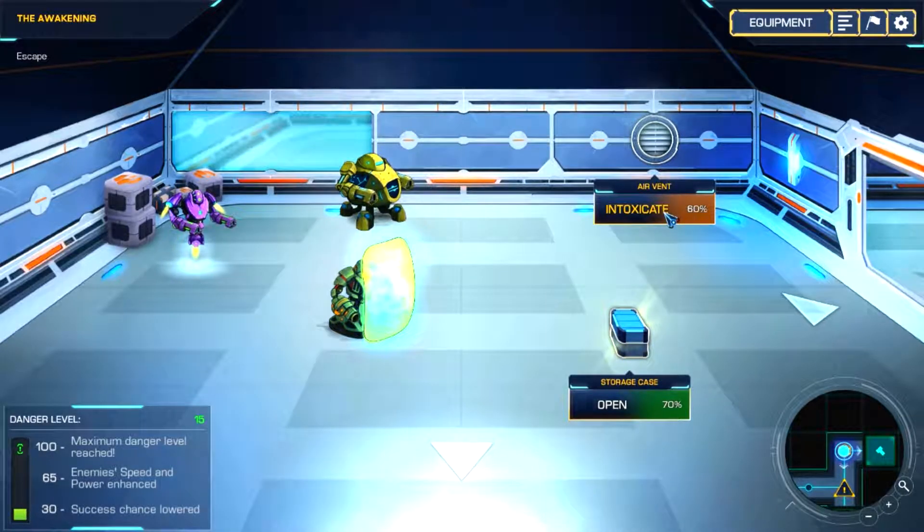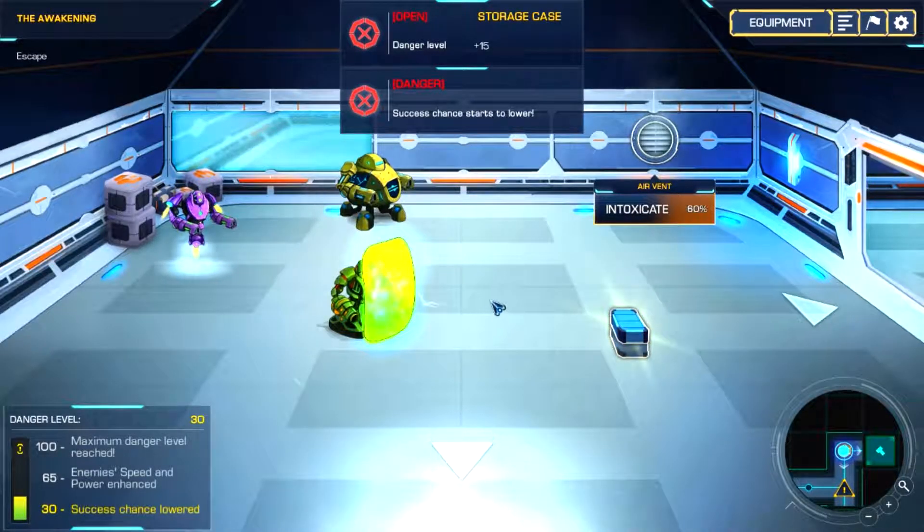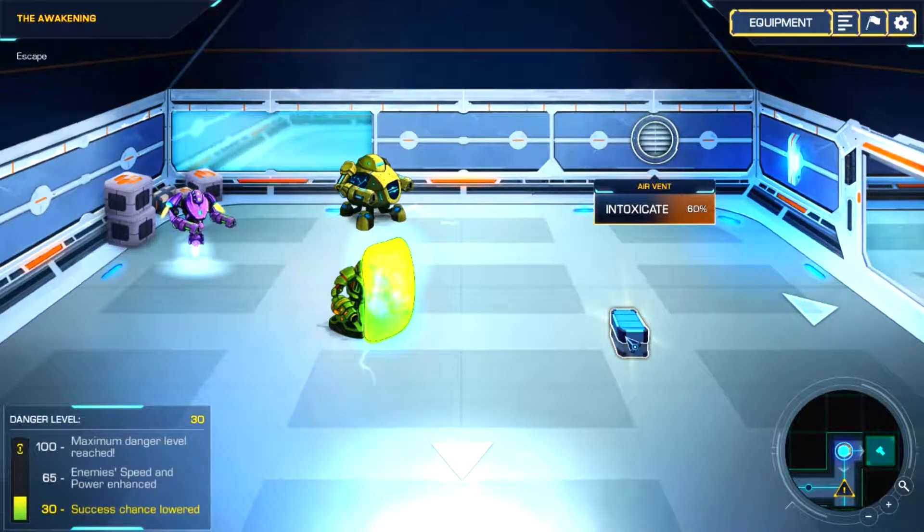Air vent and storage crate at 70% — let's do the storage crate. We got danger level plus 15, and success chance starts to lower. Opening that chest, we failed to open it. Wow — 80% chance and we failed again. I'm failing a lot of 80% chance things, which is very strange.